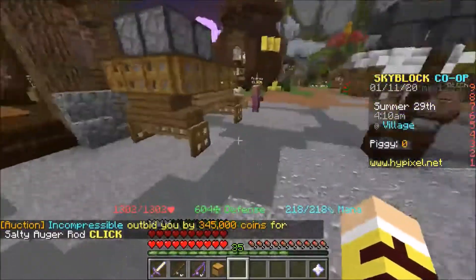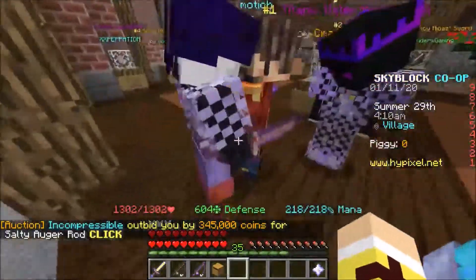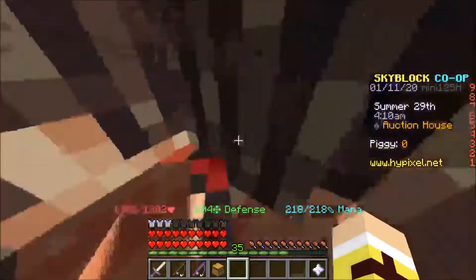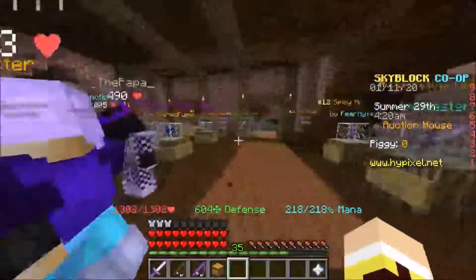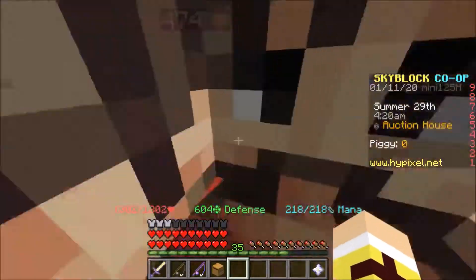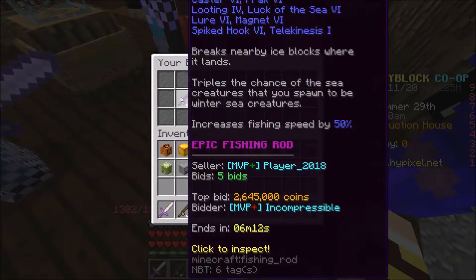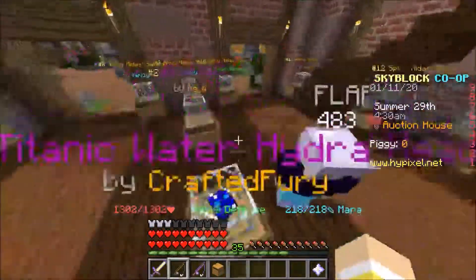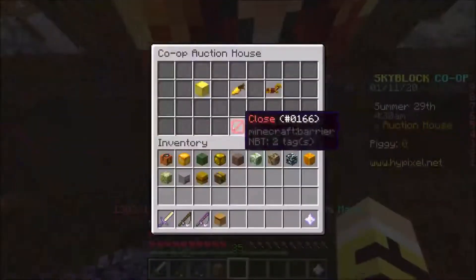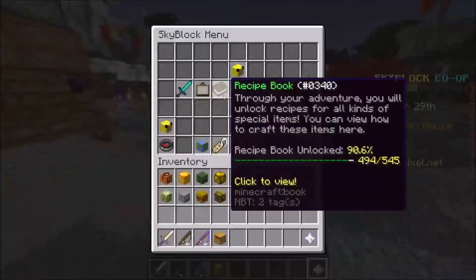He can outbid me, but that's not gonna be a problem. I will bid 3.5 million to like 4 million right now. We'll wait for it to drop because we want the minutes to get really low and then we'll bid. We don't want to make it that appealing to everyone, because we're gonna attract a lot of customers. So we're gonna bid after it drops like four minutes in.